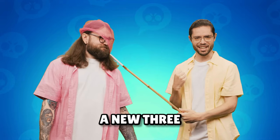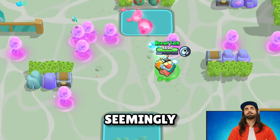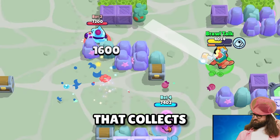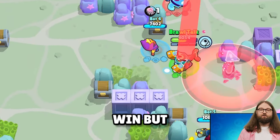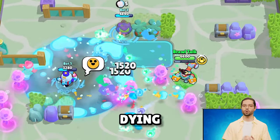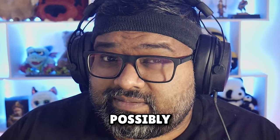Jellyfishing is a new 3v3 game mode coming with this update. Jellyfish spawn in the middle of the map and you have to collect them. The team that collects the most jellyfish wins. To catch them, you have to hold on for at least 5 seconds without dying — if you die, you drop the jellyfish and risk the other team possibly winning.